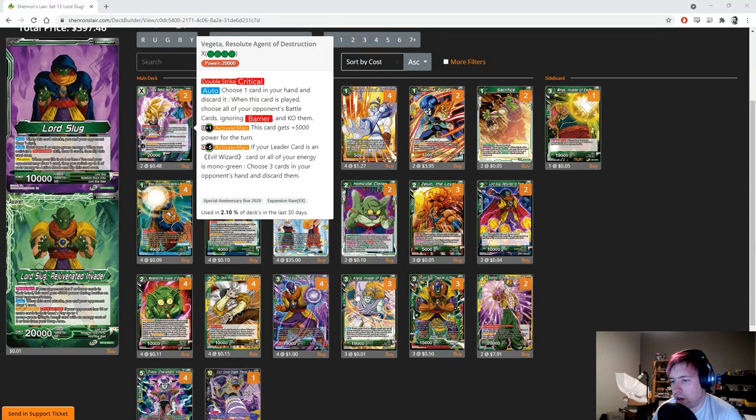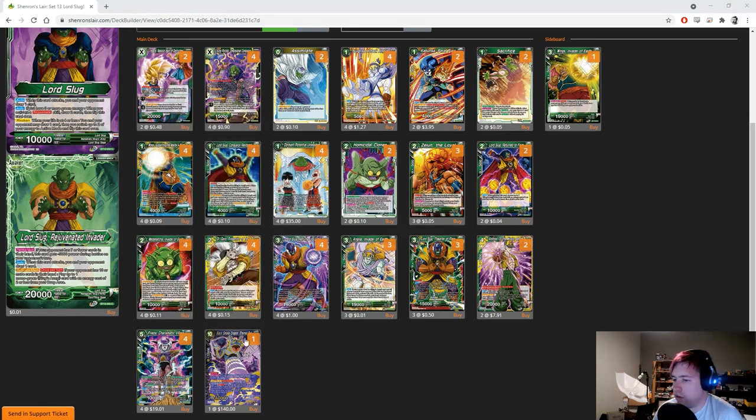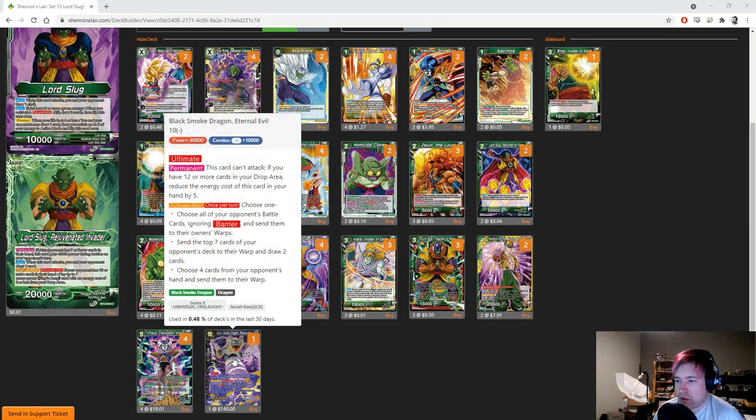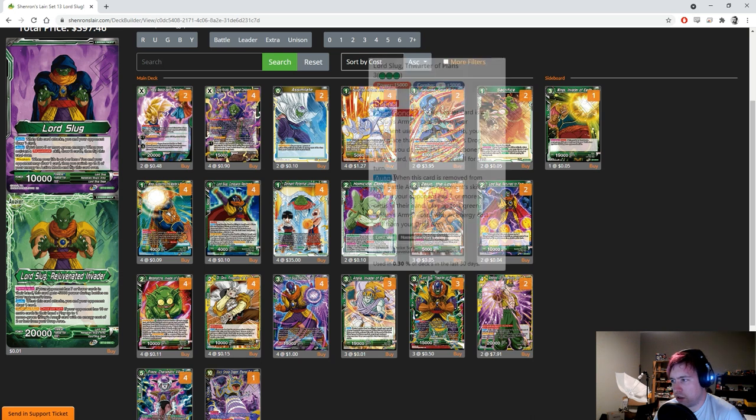I felt I had a hard time against barrier dudes, and Vegeta can be a really good finisher — even just discarding cards from their hand late game is really handy. I decided to change the secret rare: a lot of people told me to swap it to Black Smoke Dragon Eternal Evil. It doesn't have any protection, which kind of sucks, but you can make your opponent warp the top seven cards of their deck, which can win the game if they're not expecting it. You just need five energy, so I think it's worth it.